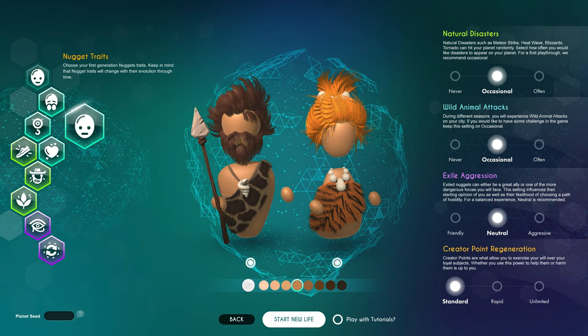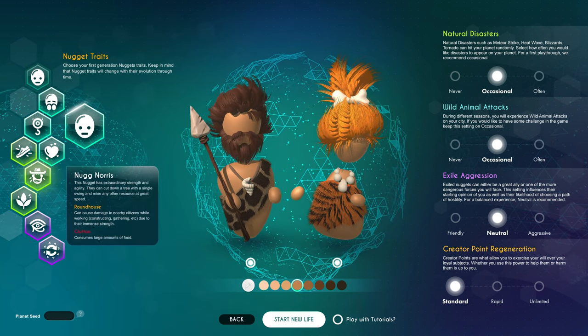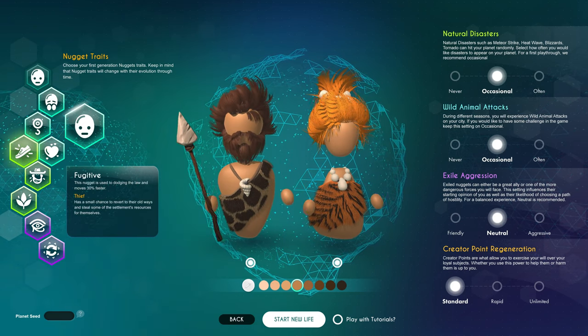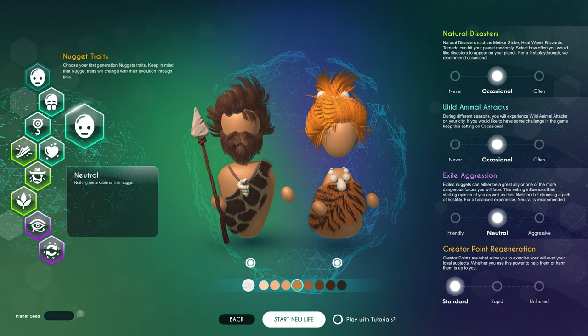Into the character selection, we're just using the default planet and going with neutral in terms of traits. There is another video that goes through those traits, and if anybody wants a more involved one about them, let me know in the comments. But for now we're just going to go neutral.